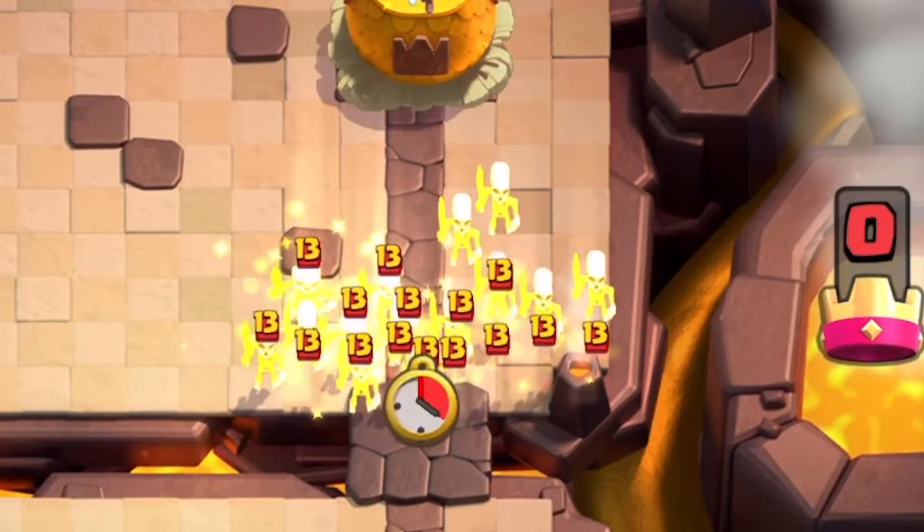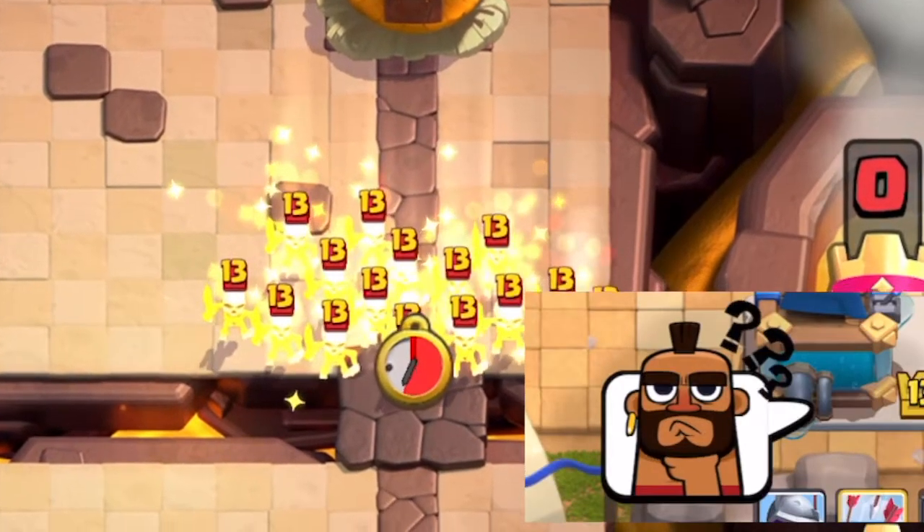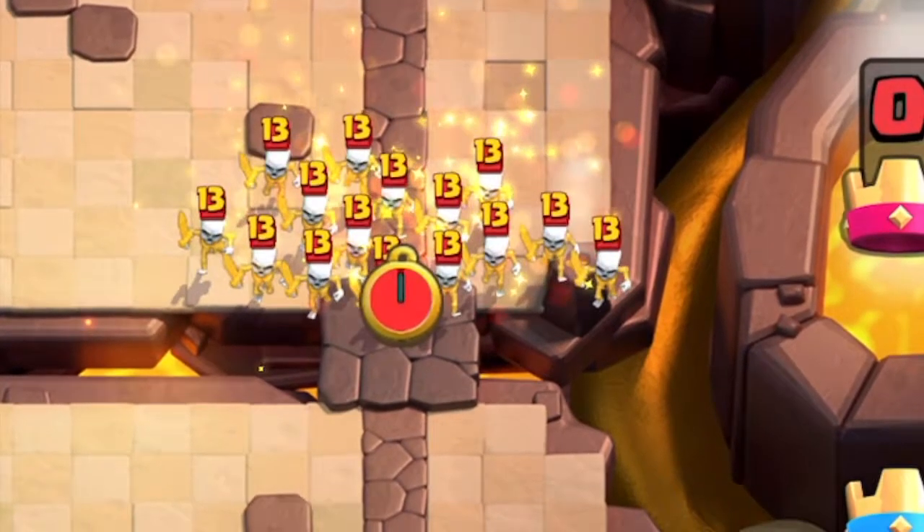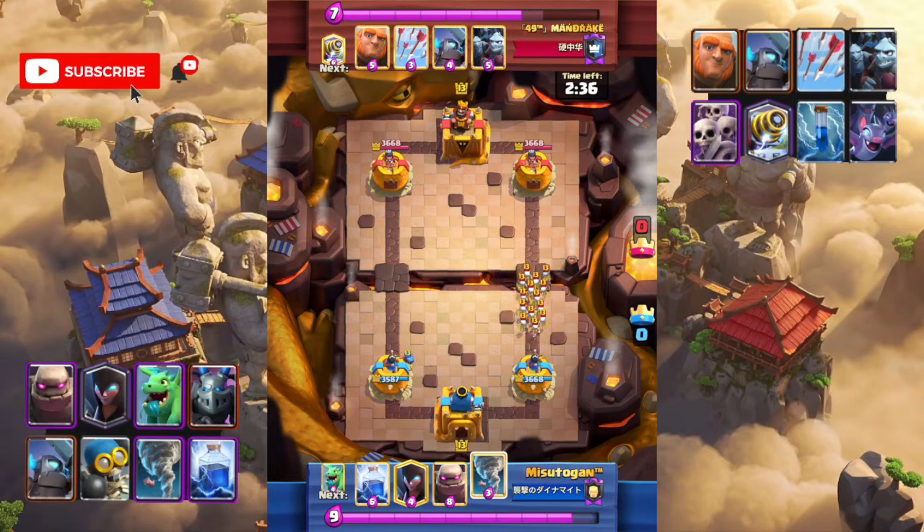Skeleton army — what's in the opponent's deck? It should be a zap bait deck. Our deck has splash damage units, so it seems that we have an advantage in this matchup.